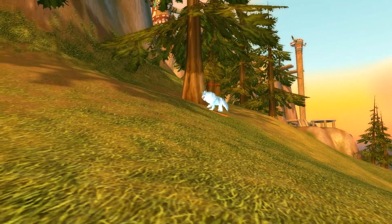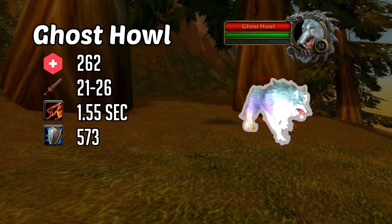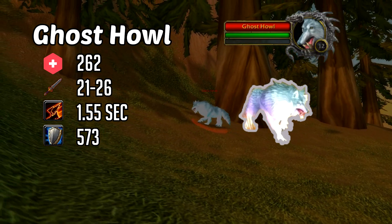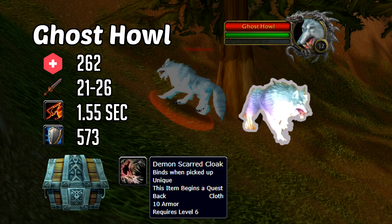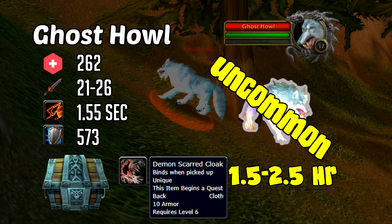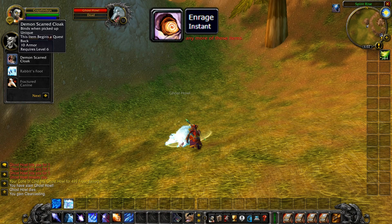Last and certainly not least, we've got Ghost Howl, who's easily distinguishable by his ghost-like appearance. He can be found walking in a counterclockwise position on the northwest edge of Thunder Bluff. He's a level 12 beast with only 262 health, compared to Hatelash and Emilgund's 400-something health — it seems like Blizzard wants you to kill this guy. He hits at 21 to 26 damage, second and a half attack speed, 573 armor. He drops a quest item, the Demon Scarred Cloak, which you finish in Bloodhoof Village for a nice XP gain. He's labeled as an Uncommon Rare Spawn with an hour and a half to two and a half hour respawn time. His Enrage ability increases his damage and haste, so kite him if you can, but with his low health it's pretty easy.